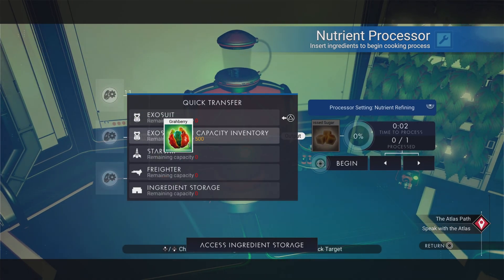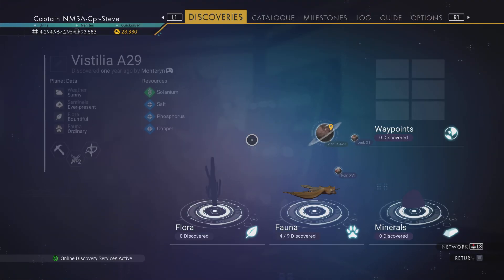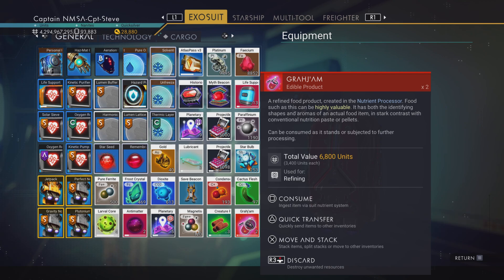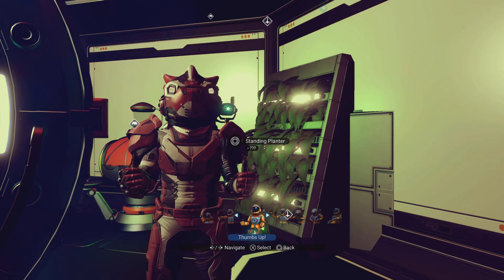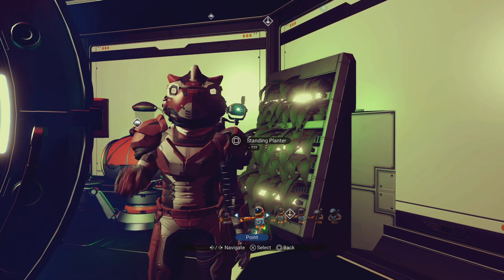We've got our Gra Berry with a little bit of surplus that could have been turned into sugar. There's my Gra Jam — now in my catalogue. It's that simple, chums! Gra Jam is quite a rare product since it only grows on radiated gamma worlds, but now it can be yours to fill your catalogue and make some baked goods.